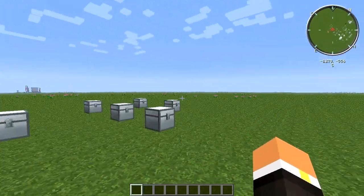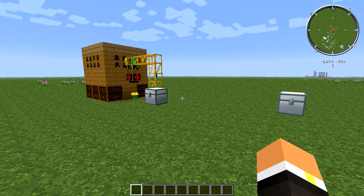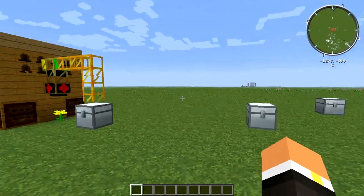How's it going everybody, this is Ruby as always, and welcome to a Feed the Bees tutorial. Today we're going to be going over how to power a steam boiler using bees. The first step you're going to want to do is obtain the distilled bees.